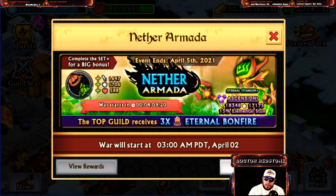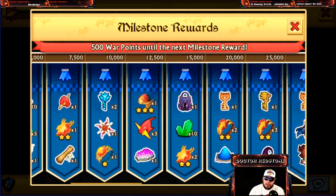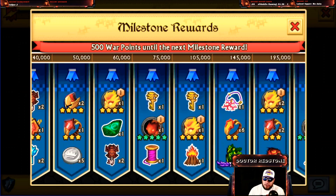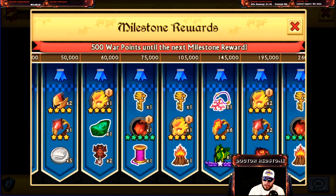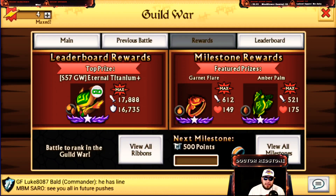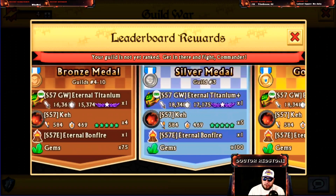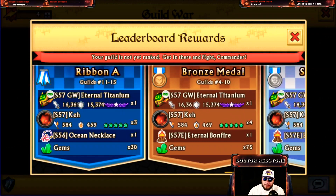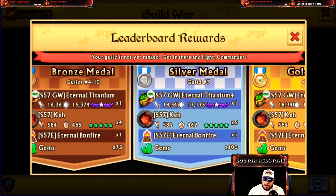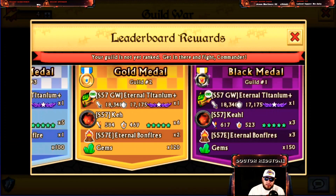Jumping into guild war since we have that coming up this weekend — viewing the rewards, a majority are going to be coming through our milestone events. It looks like we've got the Fire Pit here, so we'll grab one of those materials at 105 as well as 260 over in guild war. You can get these materials in the milestones as well as depending on where your guild ranks. Top 10 on the European server grabs a bonfire, top 3 gets one, top 2 gets two, and number one gets three.